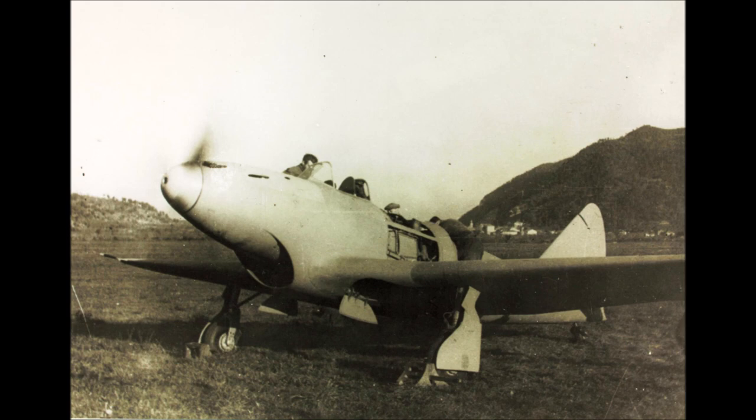The engine was a Piaggio P15 RC45 with 1500 horsepower. Rather heavy at 4 tons, but with a big wing area of 28 square meters, the P119 had a wing loading of 147, which is actually pretty good.